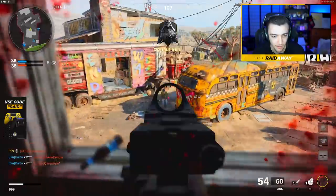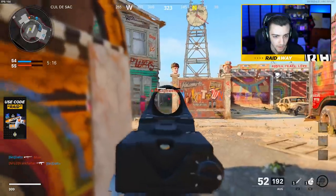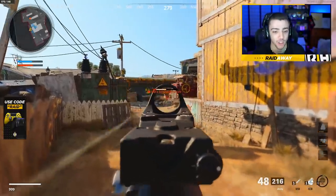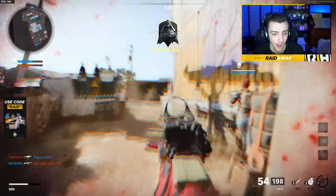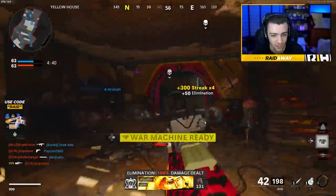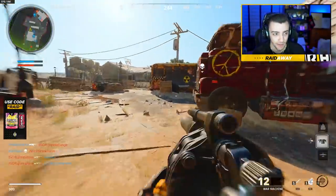We need to get kills while the UAV is up — that's what we need to do. Got him, got him. He destroyed my field mic — so annoying. First game and this is what's happening. We unlocked the Policia camo! I didn't even realize I was getting kills on people behind cover. That's the hardest camo challenge in the whole entire game.